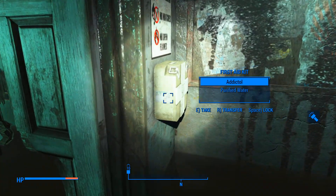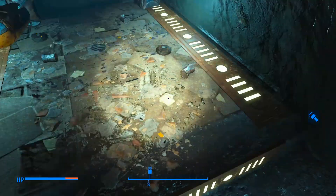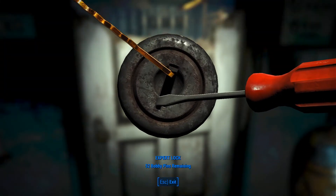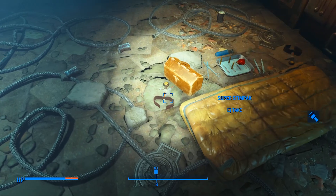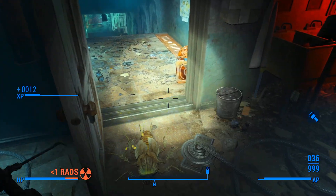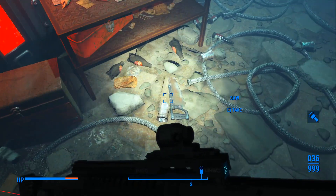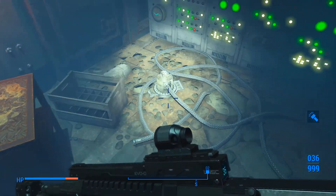Quick once-over of this room - I'm sure I missed a few things. Hey, more stimpaks up here. We follow the can highway and don't get blown up by frag mines. The lock is really strong - this door. A super stimpak - that's super good. It's really not much in the way of enemies compared to how much loot we're getting. I'm not complaining. All of this is going to be super useful - we'll break it all down for a ton of resources.